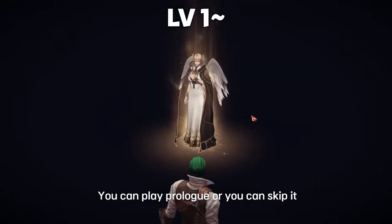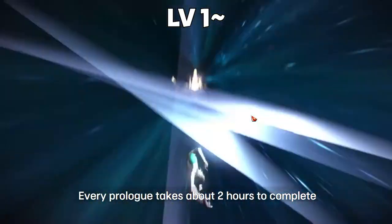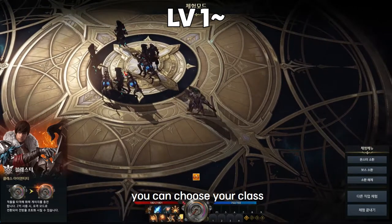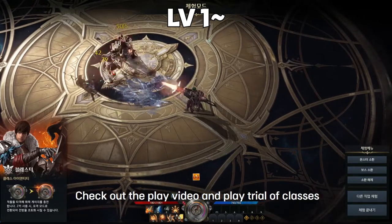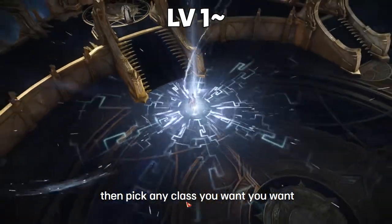Pick any class you like so you won't regret it. You can play the prologue or skip it — the prologue takes about two hours to complete. After you complete or skip it, you can choose your class, check out the play video, play the trial for classes, and pick any class you want.